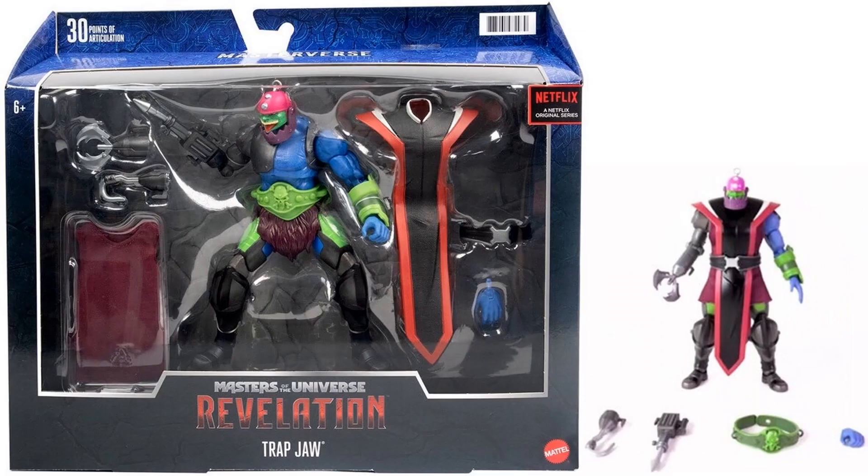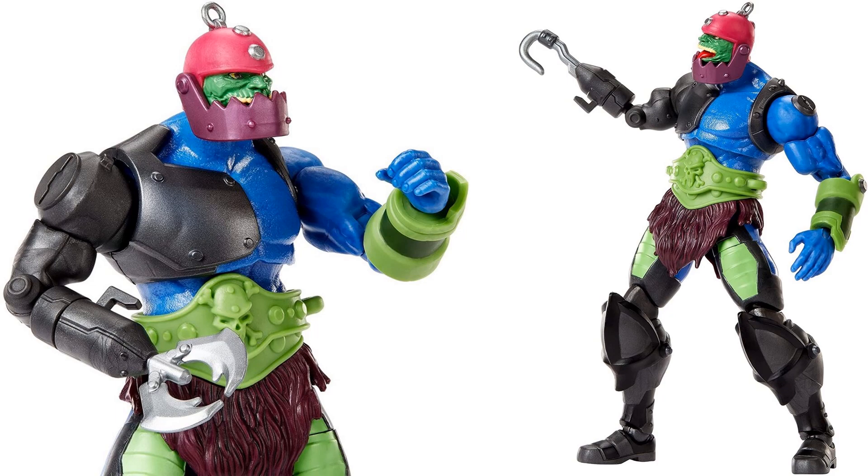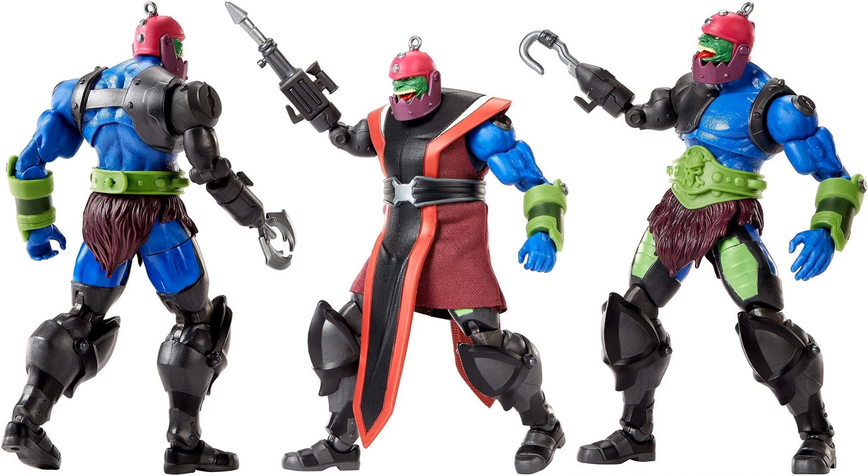There's another deluxe figure — Trap Jaw — with and without his Garbone. He's got his belt, gun, hook, and claw, plus extra hand sculpts. He also comes in a get-up so he can be one of Tri-Klops's goons. You can see him up close with the jaw up and jaw down and claw, and in the cult gear. You can take that on and off if you want the classic version. There he is from the back.